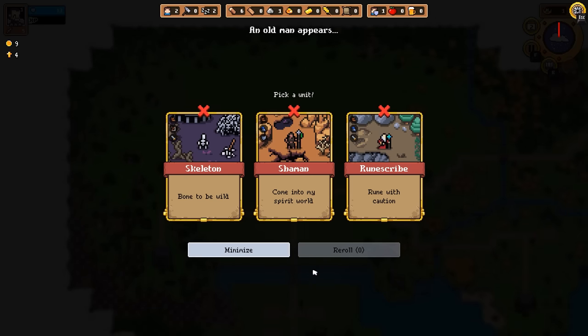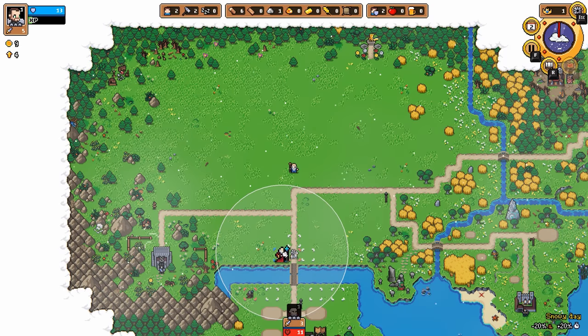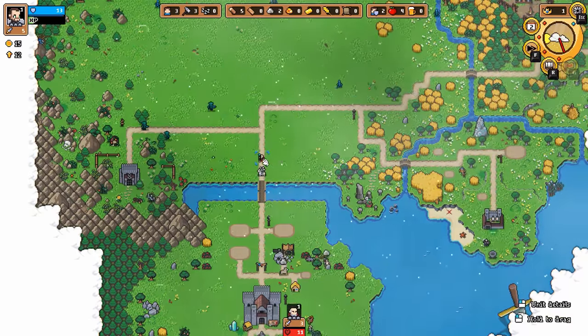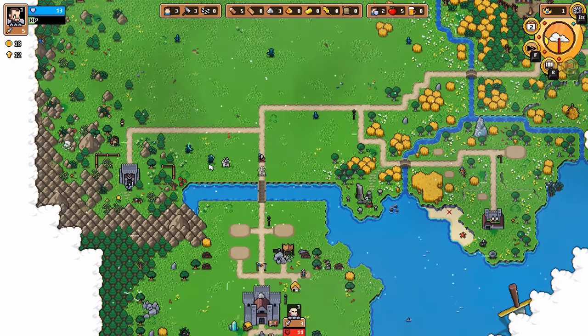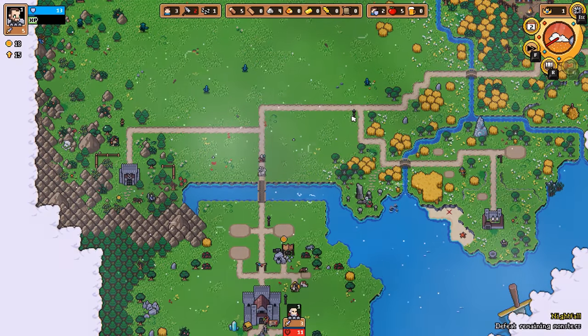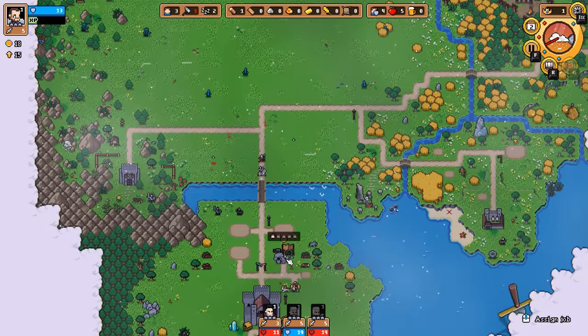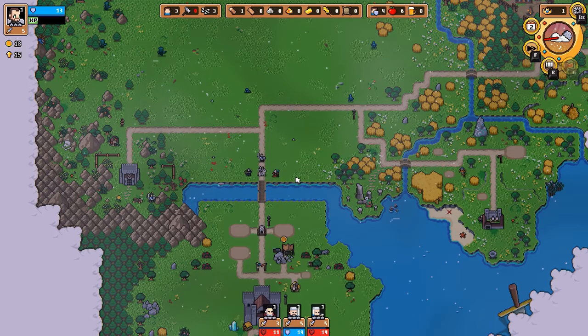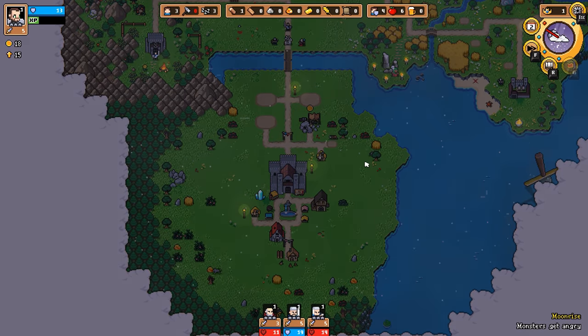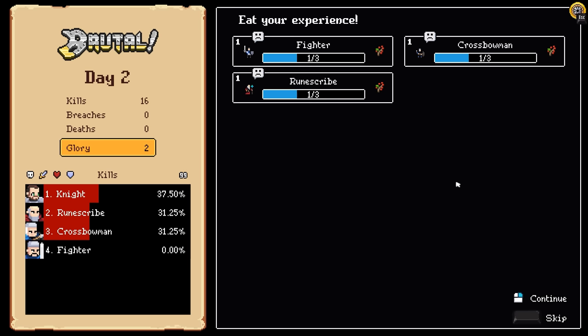Day two has come and now we get to choose another unit — it's kind of randomized what we get. Skeleton, shaman, rune scribe. Let's go ahead and choose the rune scribe — I've never played with this guy before. Looks like he shoots some little lightning bolts that chain. So if there are lots of enemies coming in close together, this guy might get a little bit of extra value. Let's go ahead and get myself the fighter and the crossbowman as well — now we've got all these guys back in position, already at four units on only day two.